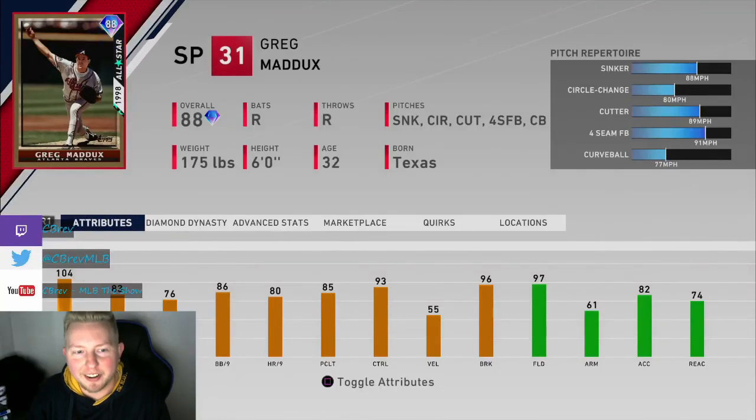What is going on guys? It's Seabrev. Welcome to another MLB The Show 20 card review. In this one, we're going to be going over New Legend 88 overall All-Star Greg Maddux. This card was obtainable through the pre-order diamonds if you pre-ordered a higher version of the game, or you can buy him off the marketplace. He's currently selling for around 12,000 stubs.